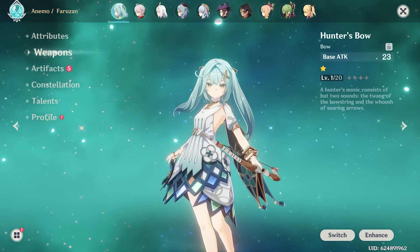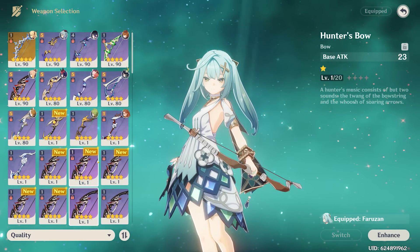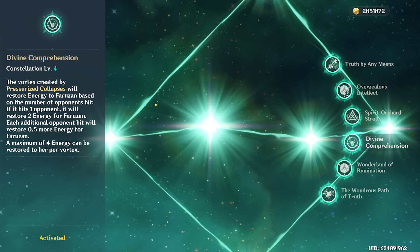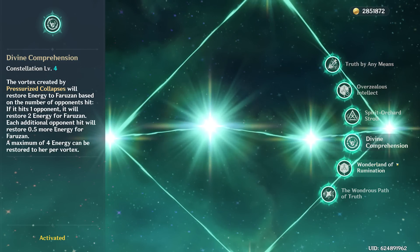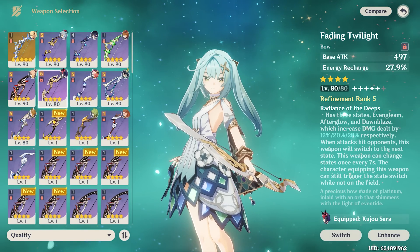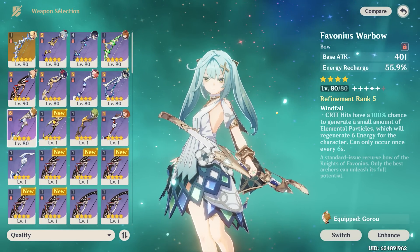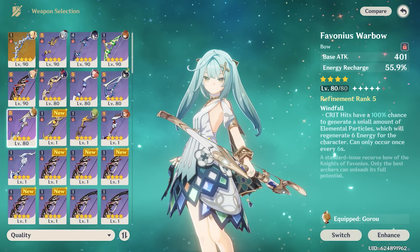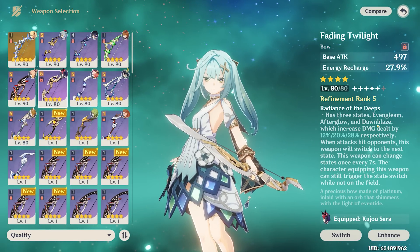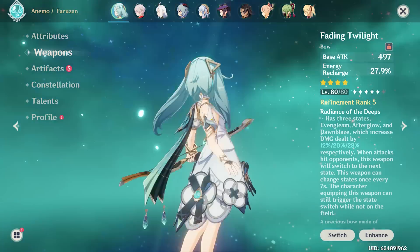Next thing we have to worry about is her weapon. I believe her best in slot is the Favonius Warbow. She has a lot of energy problems, though I think her constellations like C4 help with energy regeneration, so I don't know if the Favonius Warbow is as necessary now. I'm actually thinking we go with Fading Twilight instead, because I don't really want to build her with Crit Rate — I kind of want to go full EM or maybe some energy recharge and Anemo damage. So I'll go with the Fading Twilight for damage and a tiny bit of energy recharge.